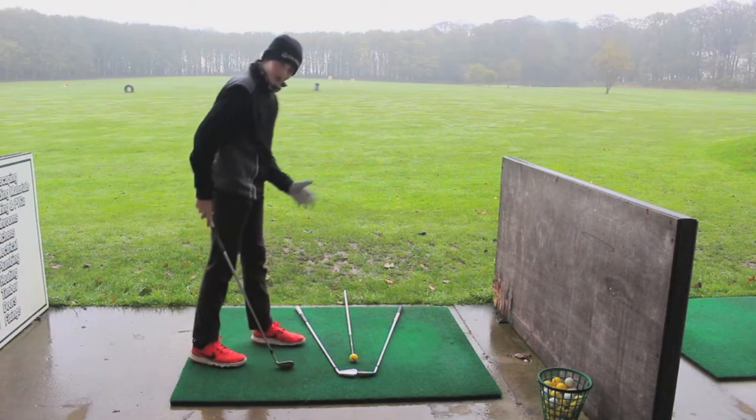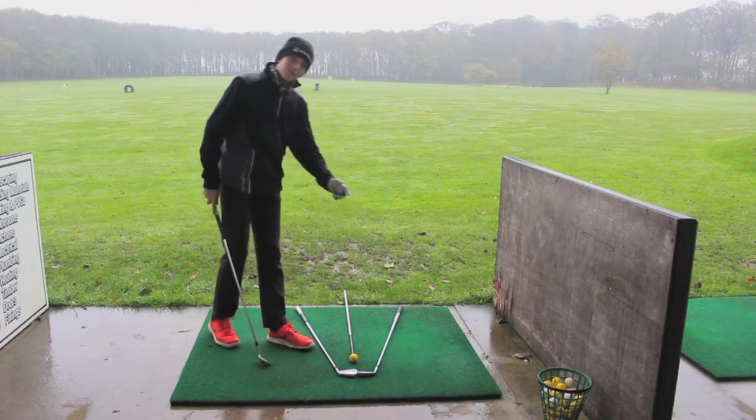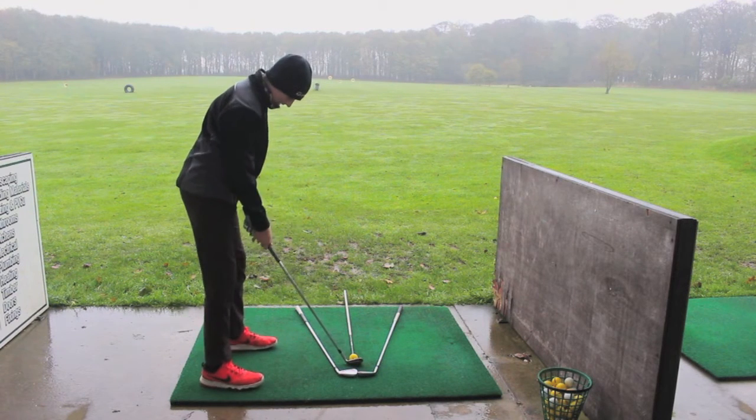Basically what we've got here, we've got two clubs and an alignment stick. We've got one club pointing out right and one club pointing out left. And then in the middle we've got the alignment stick. Basically what this is creating — if I set up to the ball here.